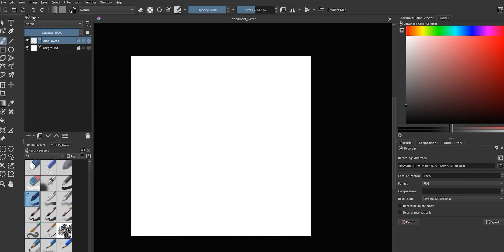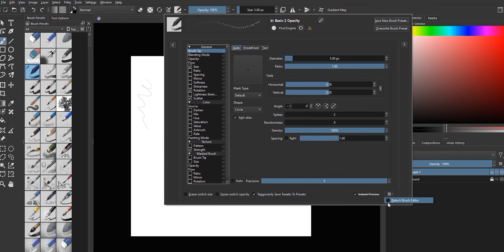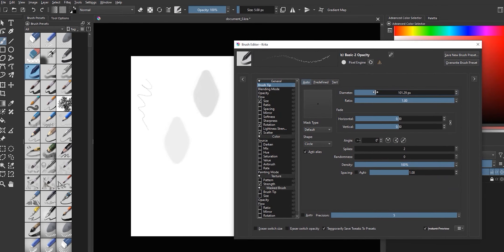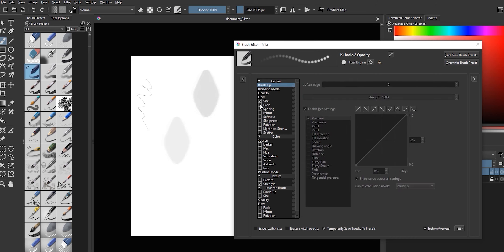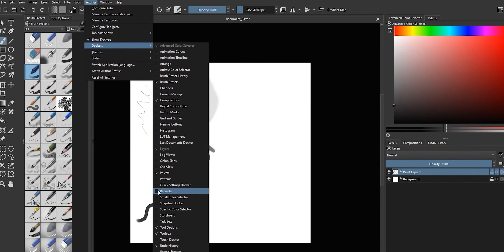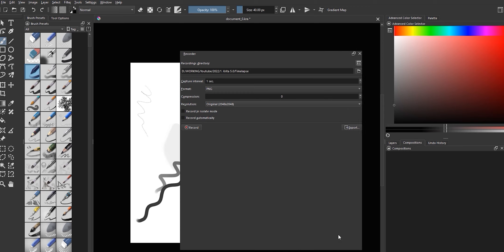There are a fair few UI improvements as well. They've brought back docker locking, meaning that when you lock your dockers, everything will stay exactly where you leave it — that is such a handy little tweak because you and I are control freaks who need their windows to stay exactly where they're supposed to be. You can now detach the brush editor into its own window, so when you make little tweaks to the brush you don't have to keep opening that menu after each paint stroke. I kind of wish you could have that as a docker as well, but maybe that's something for the next update. You can also now record timelapses, which will take a picture of your canvas every few seconds, and you can then export it within Krita.